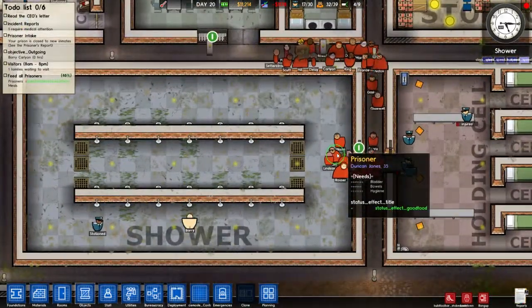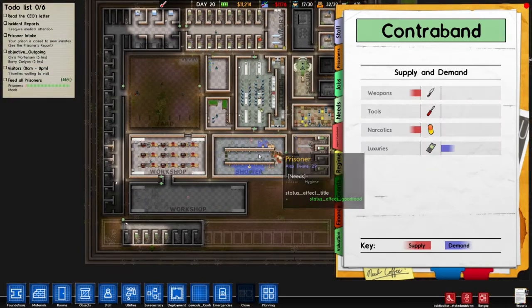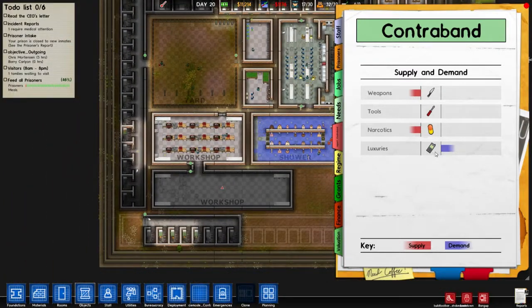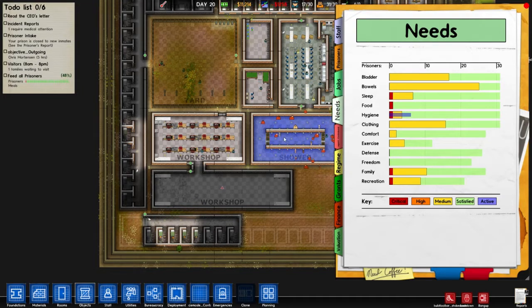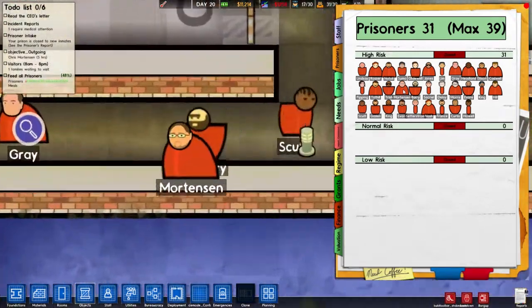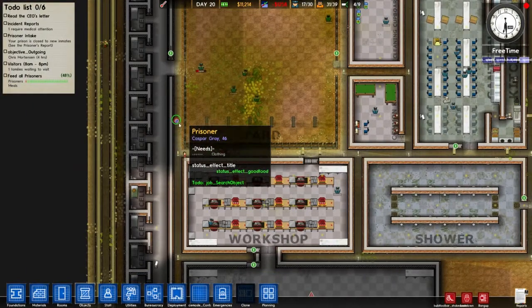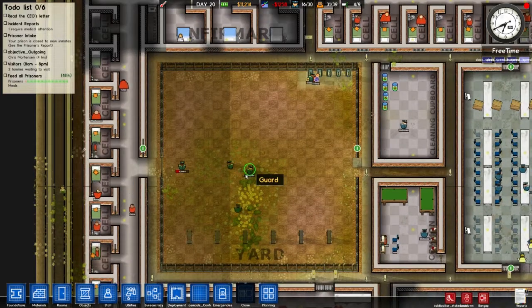One hour of shower time — oh boy. To be fair, there haven't been any issues — narcotics and weapons are being supplied but they only want luxuries. Is someone caught somewhere? Chris Mortensen has five hours — there he is, that's the guy. It seems more often than not people get searched when they shouldn't be — status effect good, food good. I wish these systems made more sense.